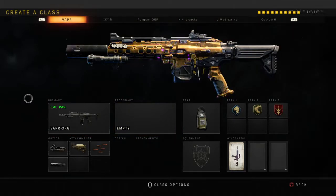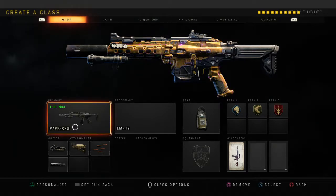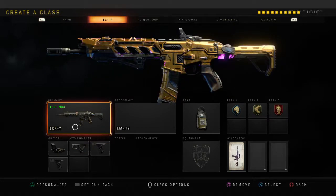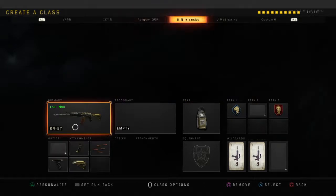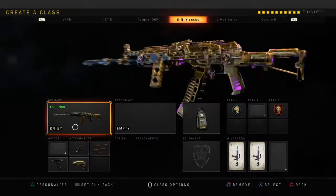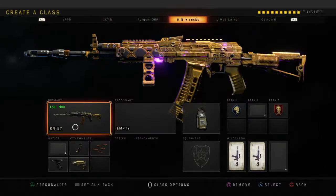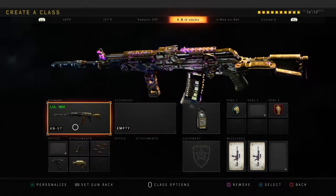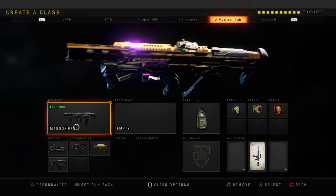Wrapping up this series of Road to Diamond ARs — there is the Vapor, there is the ICR, there is the Rampart. I think the Kn is probably my favorite gold because it is very shiny, there is a lot of gold in there. Some people would say it's over-abused but I feel like this is probably the one that looks the best. And the Maddox, which is the last one, which looks actually kinda sick, not gonna lie.